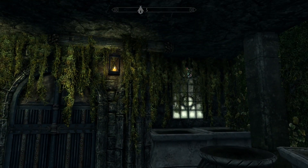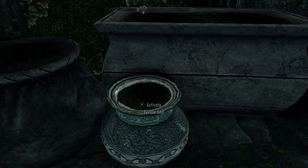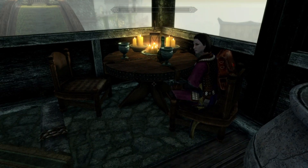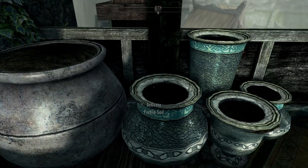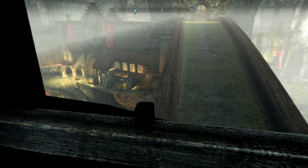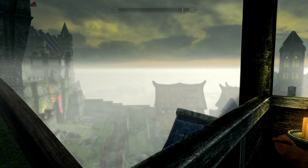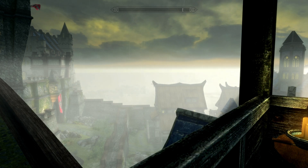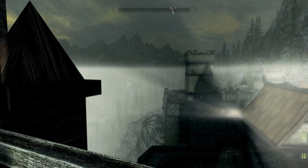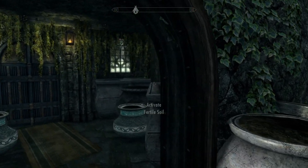I wanted to turn the daytime to bring a bit of light out, just to see what we've got out here. We've got plenty of pots full of fertile soil, so you can grow some of your alchemy ingredients if you want to. There's a nice little seating area, nothing crazy. It's just a place where you've got a bit more fertile soil out here — grow a bit of your stuff. There's a little bit of a view, it's a very foggy day today apparently, but it's there.